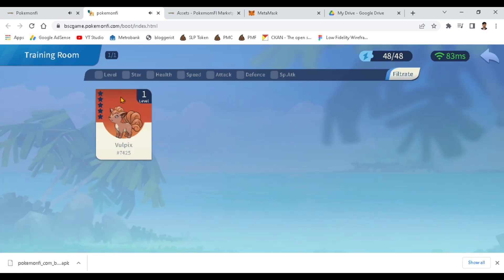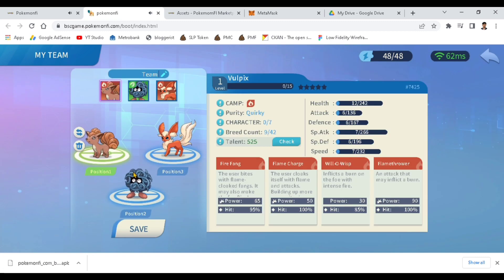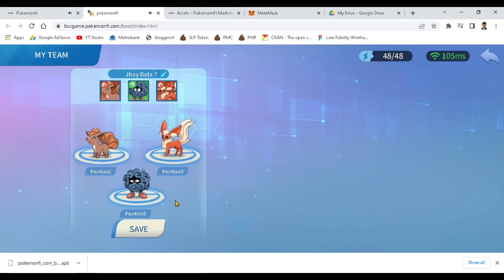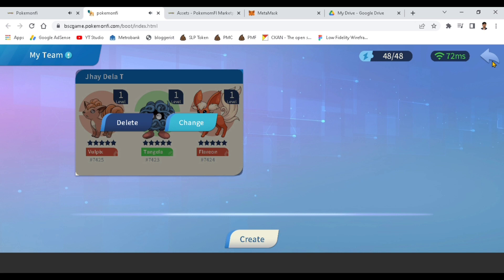To see your Pokemon, go to your Team and click Create, then use the plus button to add your three Pokemon. After syncing into the game, you can choose the position for each Pokemon — Bulbasaur in position one, two, or three, it's up to you. Let's rename the team to 'J De La Torre.' Create success — change and save.